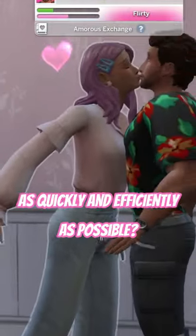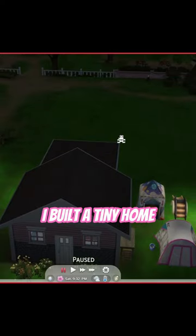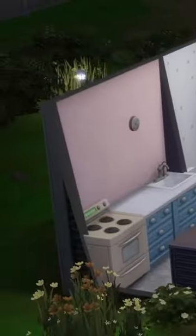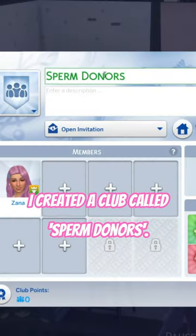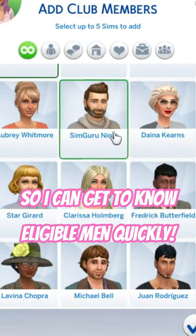Can I make 100 babies as quickly and as efficiently as I can in The Sims 4? I built a tiny home for maximum efficiency — no toddler beds because the kids are going to sleep in tents. I then created a club called Sperm Donors so I can get to know an eligible man really quickly.